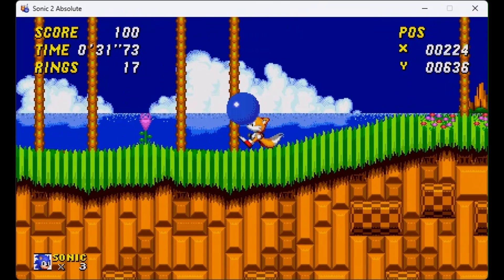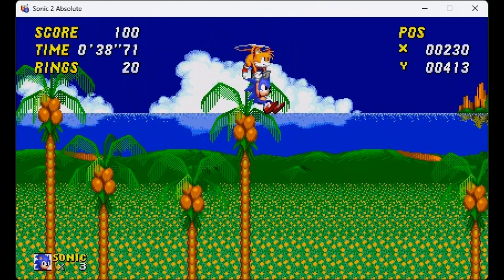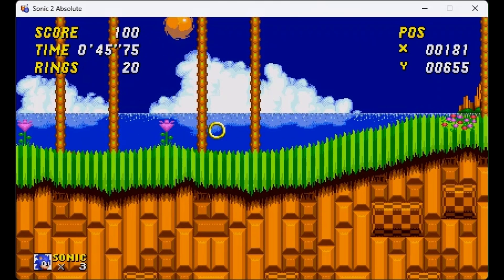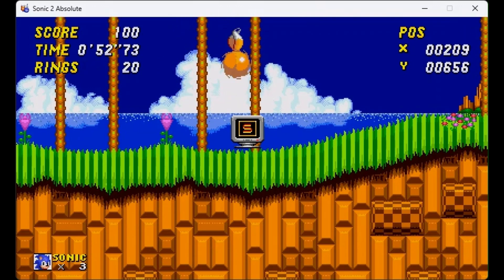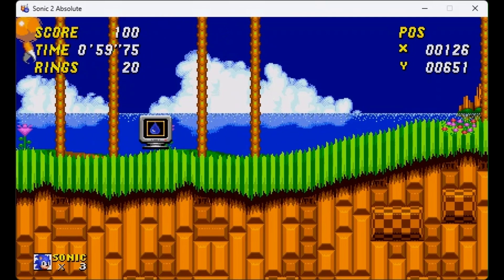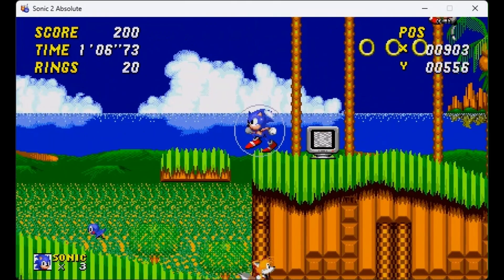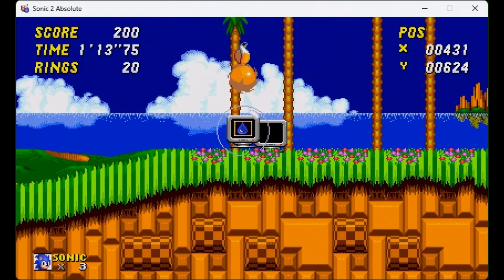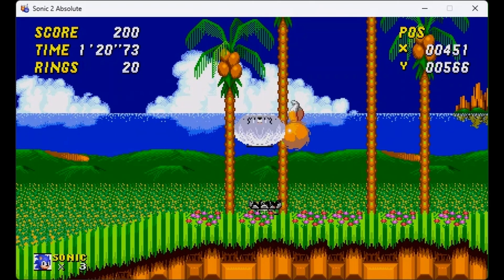And you can collect it. I'm just going to get Tails to fly me up there so I can collect the last of the rings. And A to change. I'm just going to place down a life. I learned this just the other day so I need to get used to the controls. And, of course, we hit - hold on, let me just un-debug mode and get this again.